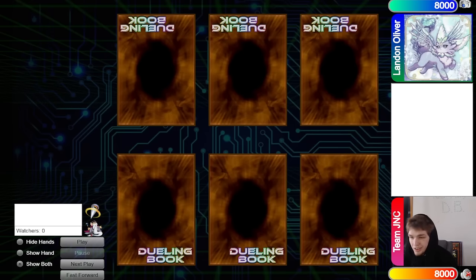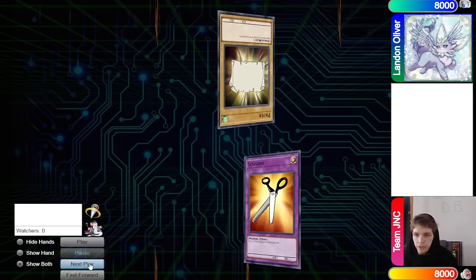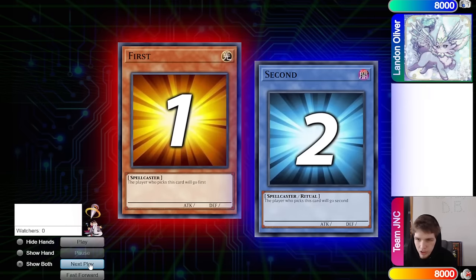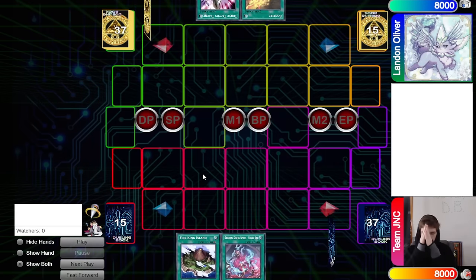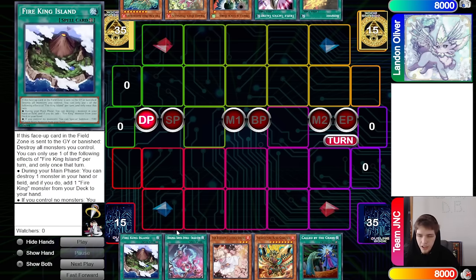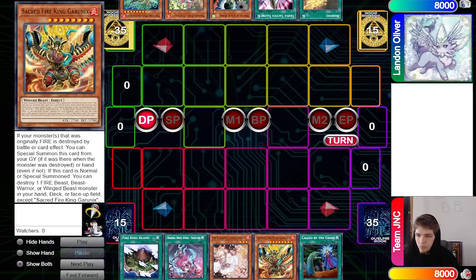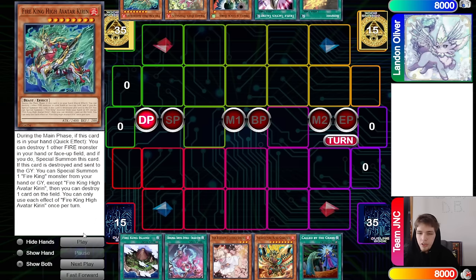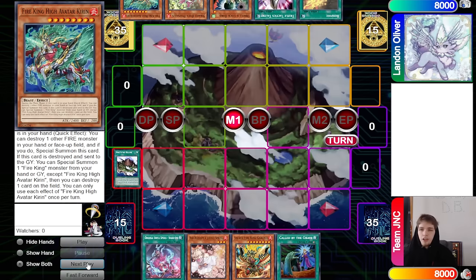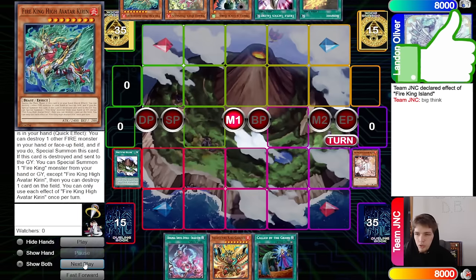On to match two: Team JNC versus Landon Oliver. Team JNC wins Rock Paper Scissors and goes first. 40 versus 40. Opening hands: we have Island, Original, Ash Blossom, Garunix, Called By. They have Bonfire, Talons, Droll, Populous and Kirin. Fire King Snake Eye mirror match — activate Island, Island effect destroys Ash Blossom, search Kirin. You can't destroy Garunix to search a different body.